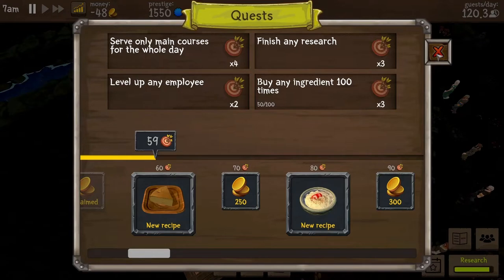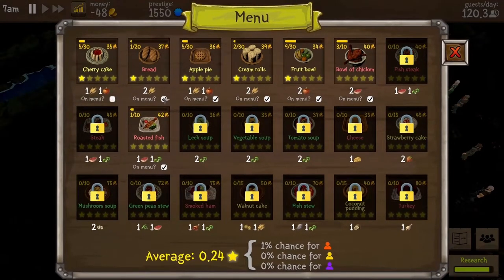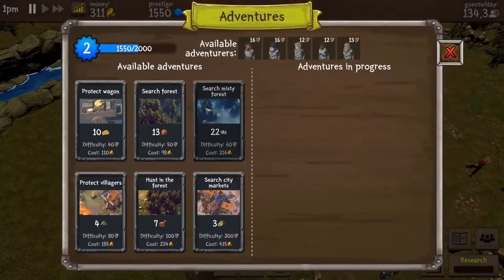Here we have a quest that says serve only main courses for the whole day. Whenever we receive this kind of quest, we need to remove the unwanted dishes from our menu before we start the day. Business looks good and we make some money.